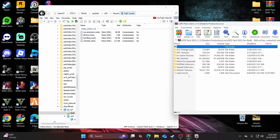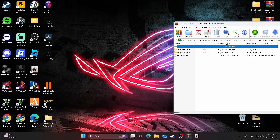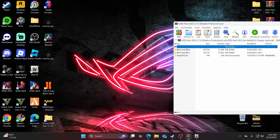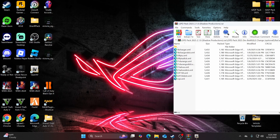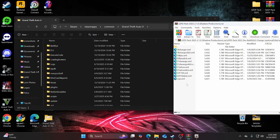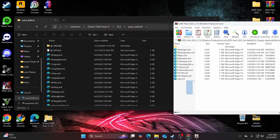Now minimize OpenIV and open up the ELS change folder. Again, select blue or red-and-blue depending on which variant you chose — I did red and blue. You'll see all these XMLs. Open up your GTA directory — the path will be shown on screen — navigate to els > pack_default, and drag and drop all the XMLs in. You should get a replace prompt; go ahead and replace.